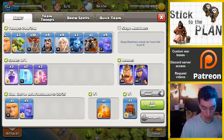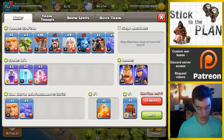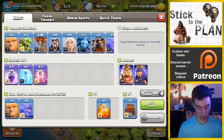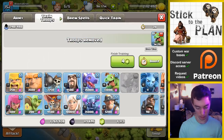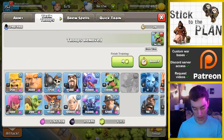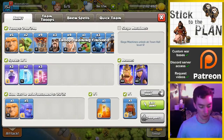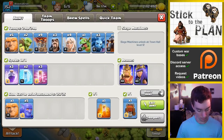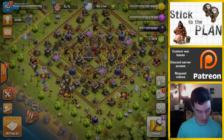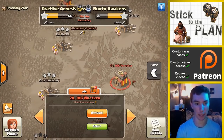Anyway, I need a baby dragon. We'll drop like a minion, maybe a wizard — I guess we'll drop a balloon, wizard, goblin. And gem the baby dragon. Go down to four gems. I think I have everything I need pretty much here. Spells look good. So it's base number 20. This is just like an arranged war, by the way. It's not CWL.